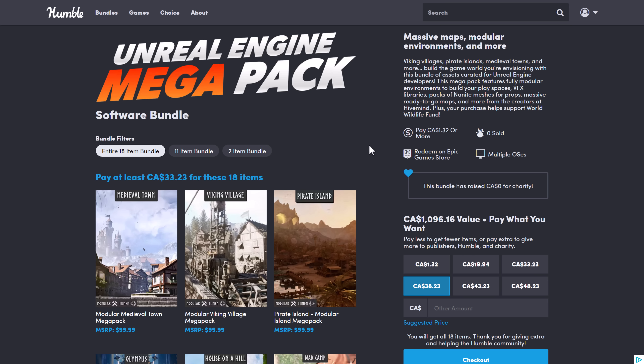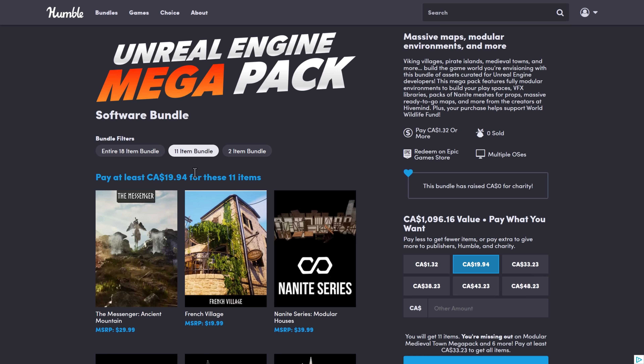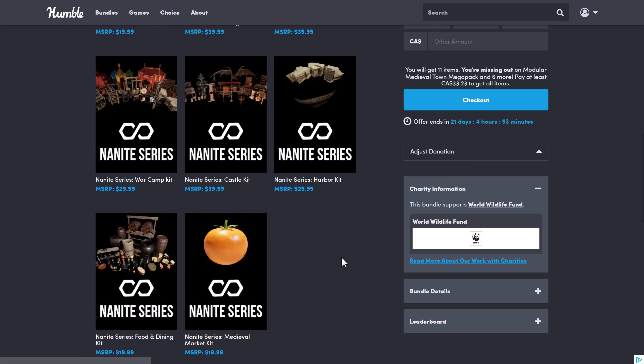Let's do a quick rundown of the pack. As with all Humble Bundles, these are organized into tiers — you buy a higher dollar value tier, you get all of the lower value tiers included. You decide how your money is allocated between Humble, the publisher, and charity. At the $1 tier, you're getting the Nanite Series Food and Dining Kit and Medieval Market Kit — a lot of food for $1. At the median tier, probably about $13, you're getting the Ancient Mountain Top, the French Village (which is kind of the most disappointing environment pack), the Nanite Series Modular Houses, the Blacksmithing Kit, the Village Kit, the Church Kit Bash, the War Camp Kit, the Castle Kit, the Harbor Kit, and the two from the $1 tier.